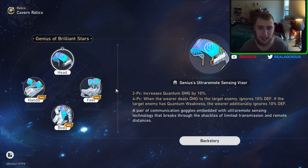The two-piece increases your quantum damage by 10%, and the four-piece: when the wearer deals damage to the target enemy, ignores 10% of defense. If the target enemy has quantum weakness, the wearer additionally ignores 10% defense. Now — it actually doesn't require you to deal quantum damage. It just requires whoever you're fighting to have quantum weakness, and you can still get the extra 10%, getting 20% defense ignored. Ignoring 20% of defense is insane.